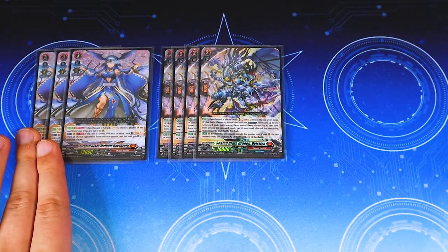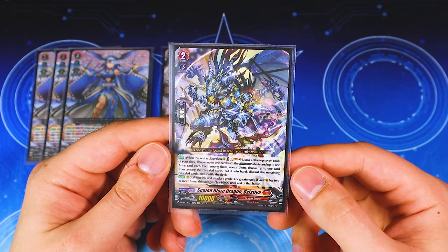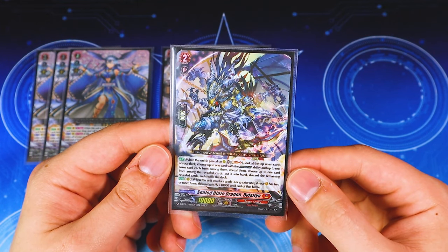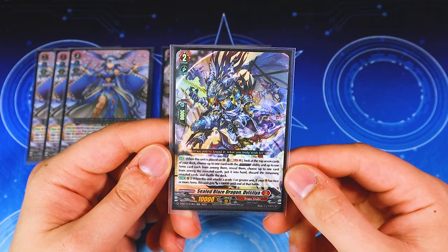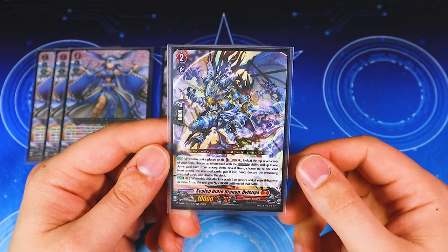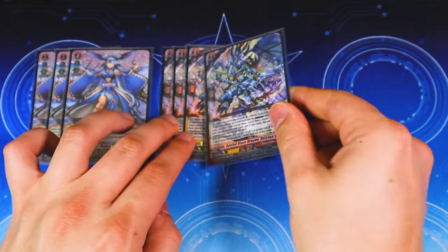We got four copies of Divistia, which is a really, really good card and a new one from Set 12. When it's placed on rear, soul blast one, top seven — look for up to one dress boost card and one arms card, choose one of them, put it into your hand and the other goes to the drop zone, then shuffle the rest of your deck. When this attacks on rear guard circle, if it attacks a grade three or greater unit and you have two arm cards on your vanguard circle, it gets 10k — a good old fashioned 20k beater front row. It's still really good overall after you finish resolving its skill.